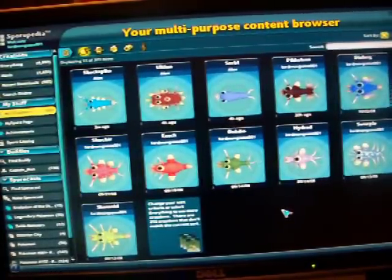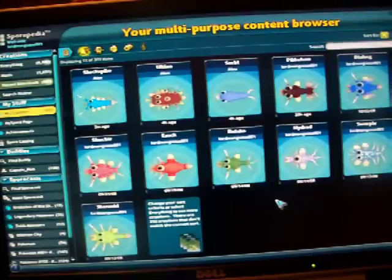Anyway, that's all for the hidden cell editor — or the beta cell editor, or something. I really wish that they had made that functional and included it in the actual game. It would make the cell stage so much more fun. Goodbye.